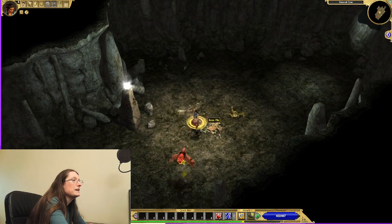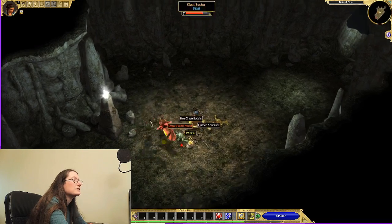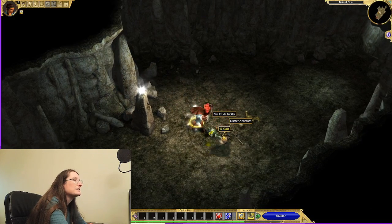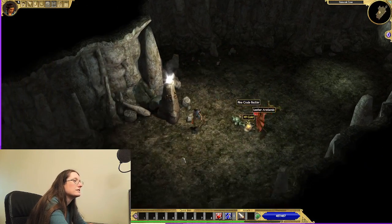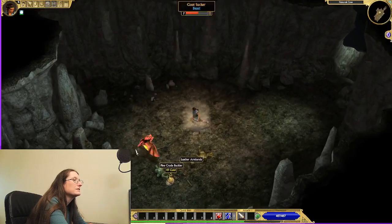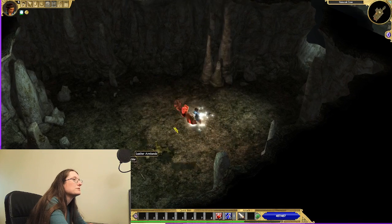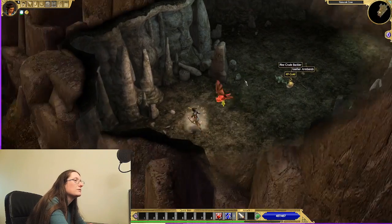It seems the War Horn doesn't stun this bat — this is a Goat Sucker, it's a named enemy. There's our experience totem, which will give us more experience. You can also change weapons, which is useful.